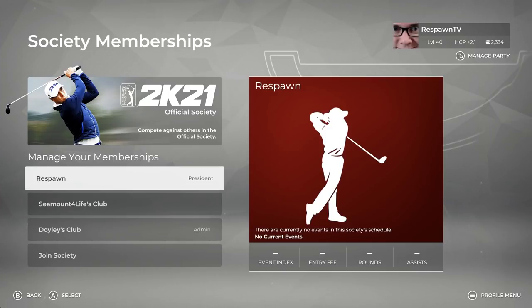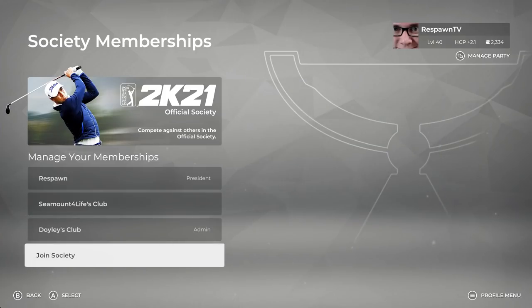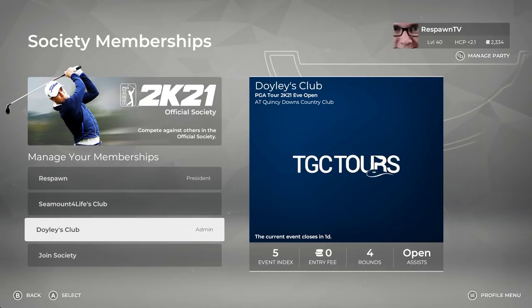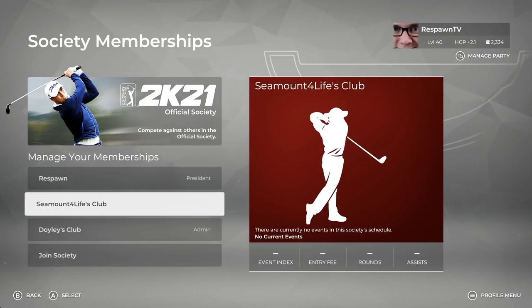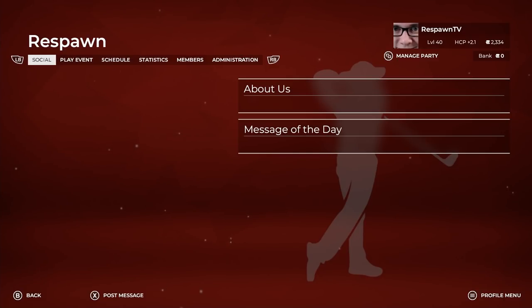When you first enter the society, you will see this. You'll have the official PGA Tour 2K21 society that you can join, and then you will have all of the societies that you are either a part of or have created. You can only create one society yourself, but after that you can join up to nine — ten if you don't create any — so you can be a part of ten societies altogether. These are just a couple that I have joined and we've been playing in them, testing different things out within the society as well.